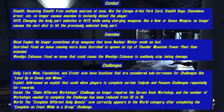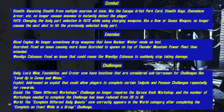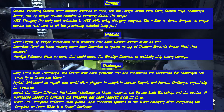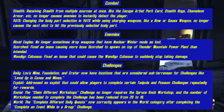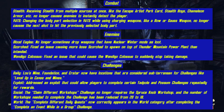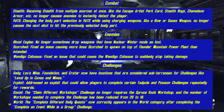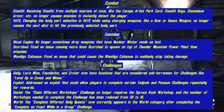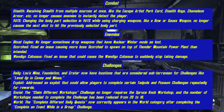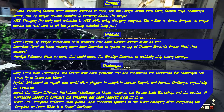In VATS, when changing the body part selection while using charged weapons like the Bow or Goss weapon, it no longer causes the next shot to hit the previously selected body part. Blood Eagles are no longer going to drop weapons that have Nuclear Winter mods in them. They also fixed an issue that could cause the Wendigo Colossus to suddenly stop taking damage. Additionally, the Luz Mine, Foundation, and Crater now have locations that are considered subterranean for challenges like leveling up in caves and mines.